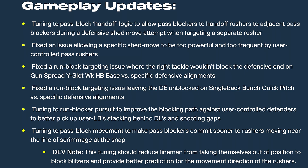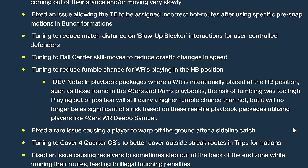Fixed an issue allowing the tight end to be assigned incorrect hot routes after using specific pre-snap motions in bunch formations. This wasn't just happening to the tight end — it was happening on the defensive line too. If you were trying to crash your defense and didn't check it, it never changed. So the incorrect assignments were on both the offensive and defensive sides. I hope they fixed both, though it may not all be covered here.